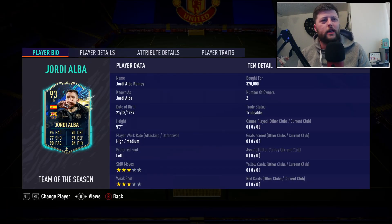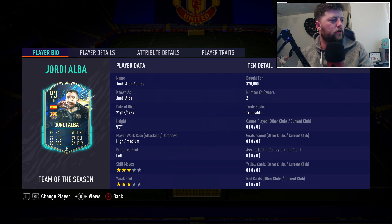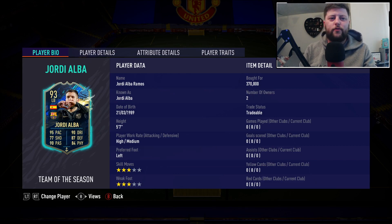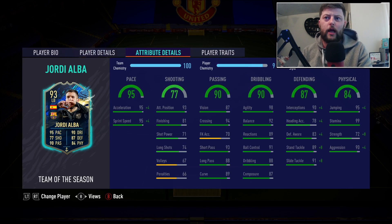What is going on guys, today we are looking at big boy Jordi Alba. The 93-rated left back has got himself into Team of the Season and genuinely looks pretty decent. The only problem is we have a lot of fullbacks — that being said, he looks pretty decent in terms of stats.